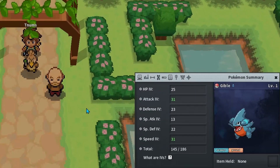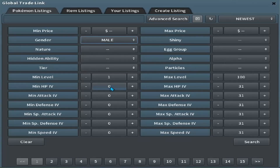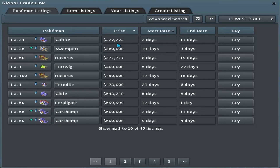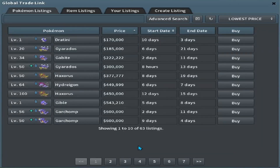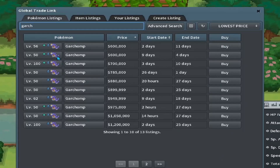Now if we check its stats — 25 HP, 23 Defense, and 22 Special Defense — and go into the GTL, we can enter those stats as a male because this would sell as a breeder. Putting all defensive stats at about 20 on average, with 31 Speed, 31 Attack, Jolly Nature, Egg Group Monster: the lowest price would be 222k. Checking Dragon, around 200k I could see it selling for. And searching just Garchomp, if I leveled this up I could potentially sell it for 600k.